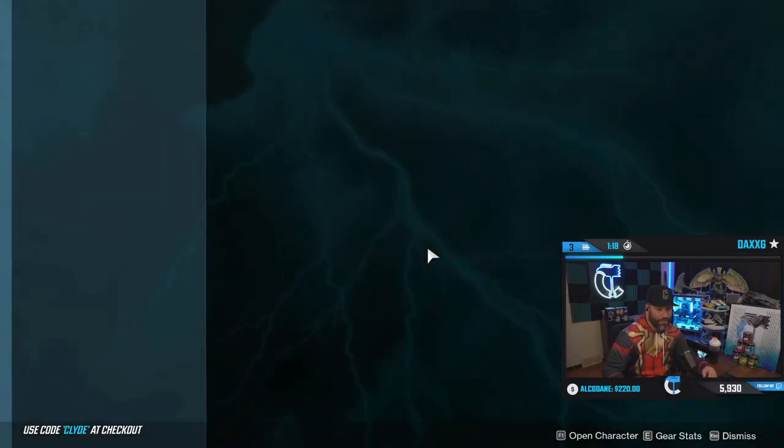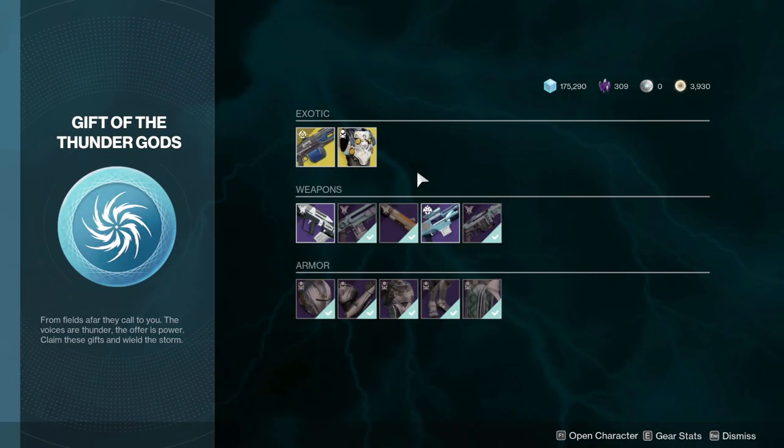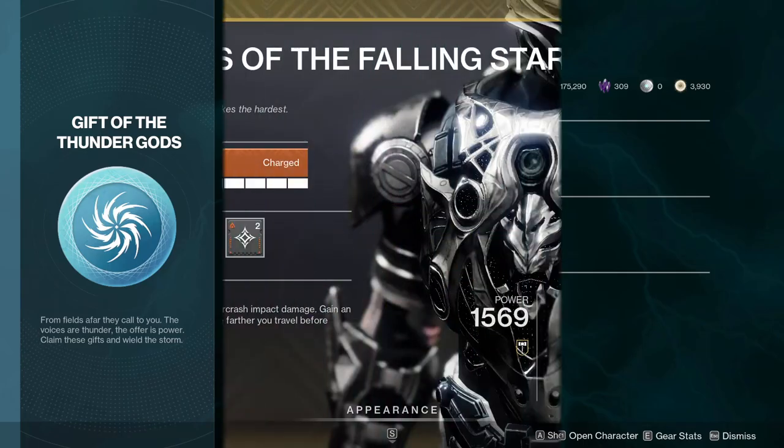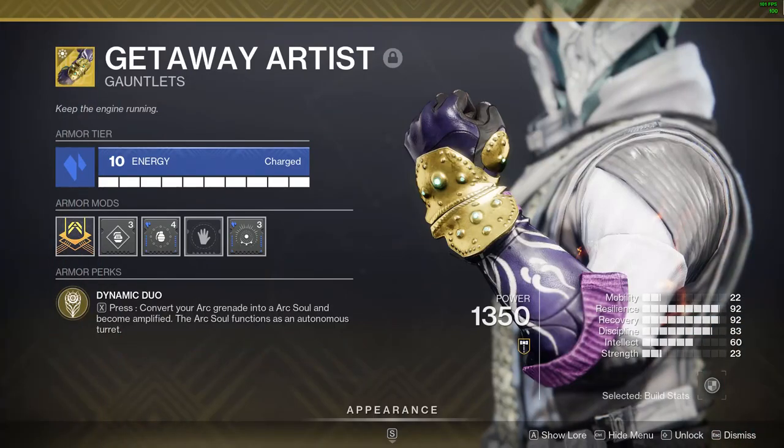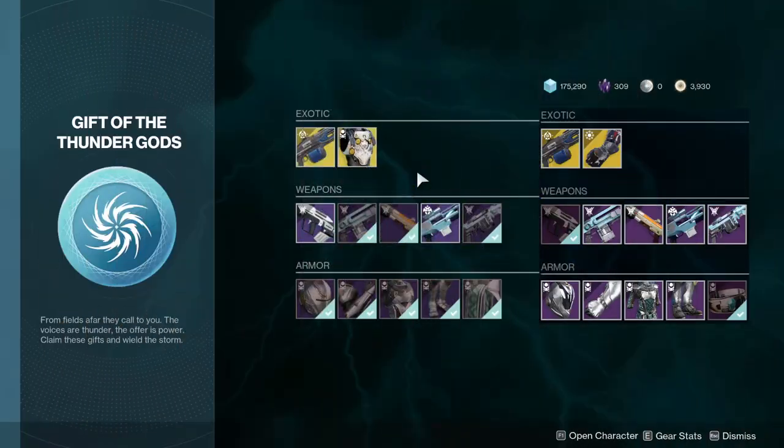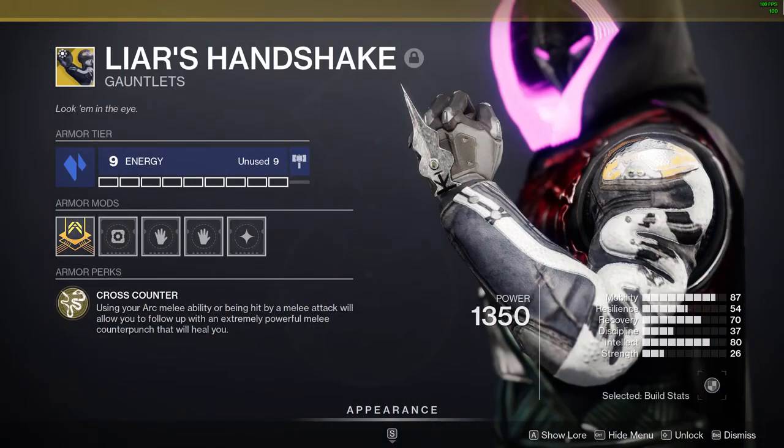The reason why this Gift of the Thunder Gods is so good is because it gives you the Thundercrash chest piece and Thunderlord. If you're on a Warlock it gives you the Getaway Artist gauntlets and Thunderlord, or for Hunter it's Liar's Handshake and Thunderlord.